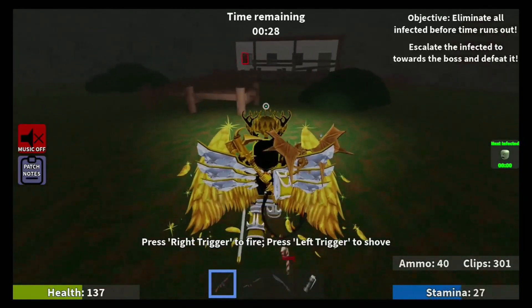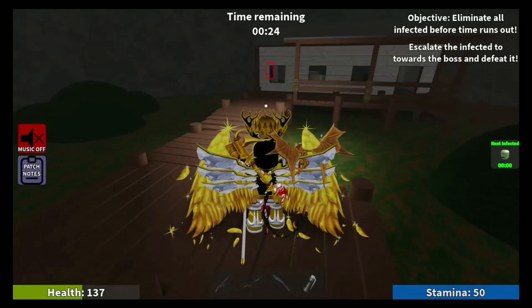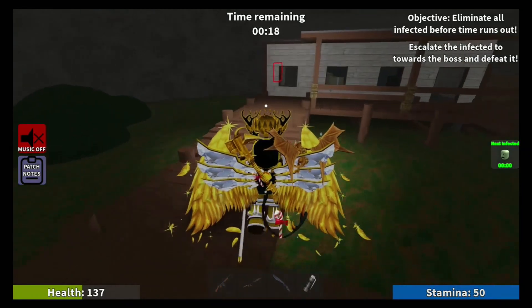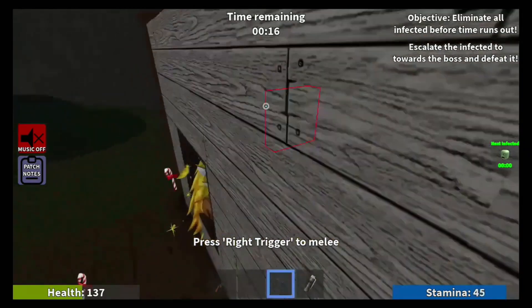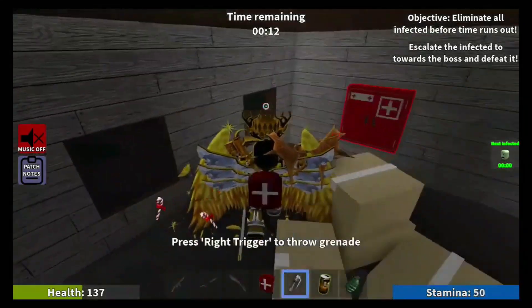Ever since the Tommy Gun had its initial buff, basically in whatever update it was, it just became so strong that it's literally the top dog currently in its game. What better way than to make an overpowered setup with it. Here is the best loadout currently in the game.